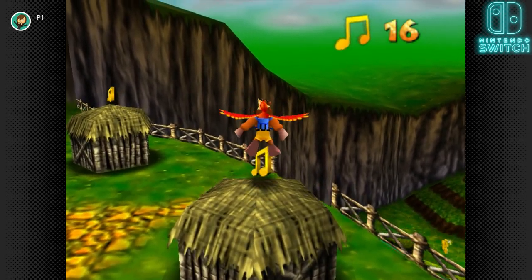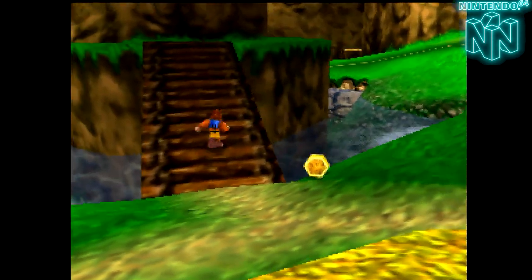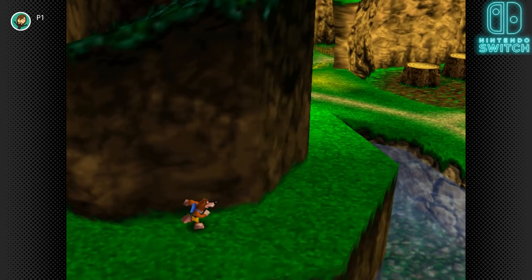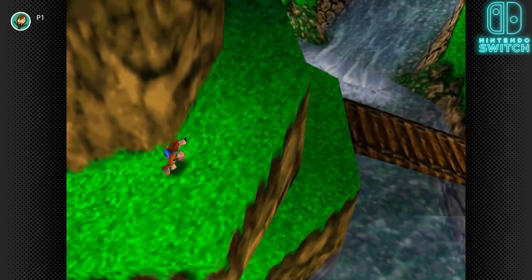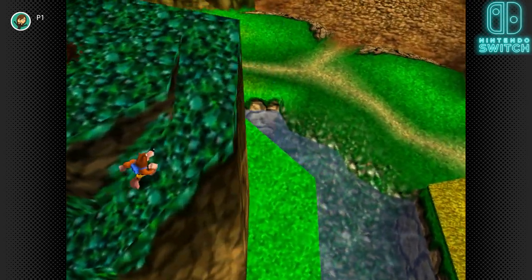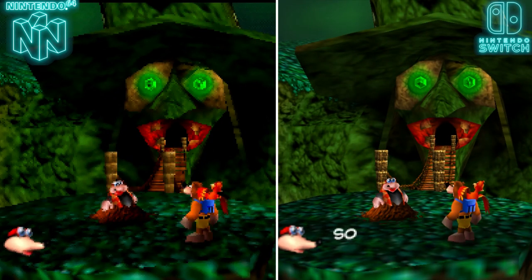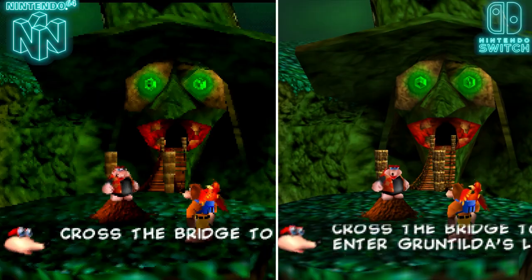There is also some noticeable input lag on the Switch Online version. I'm not sure if it's due to Bluetooth, but on my Nintendo 64 I actually have a Bluetooth adapter I made called the Blue Retro, and I've noticed far less lag on that than on Nintendo Switch Online. So there's probably lag coming from both the Bluetooth connection to the Pro Controller and the emulation itself. The 30 FPS does remedy quite a bit of it since things are a little smoother, but lag is lag and you will feel it.